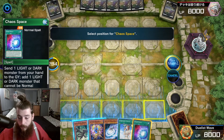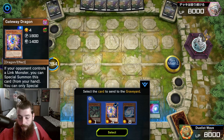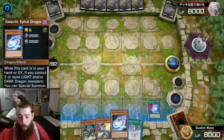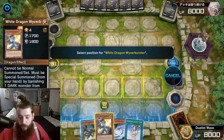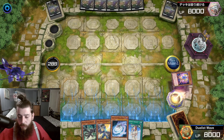Chaos Space. Discard Gateway Dragon. Add Wyver Burster to the hand. Special Summon Wyver Burster by banishing Gateway Dragon.